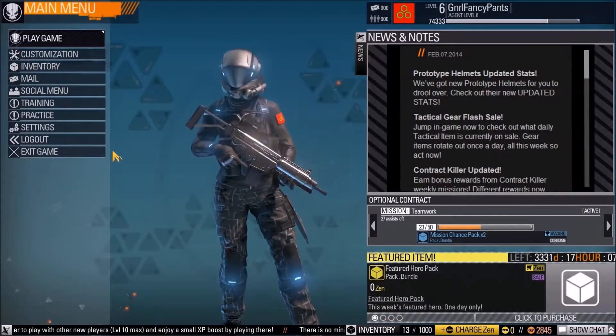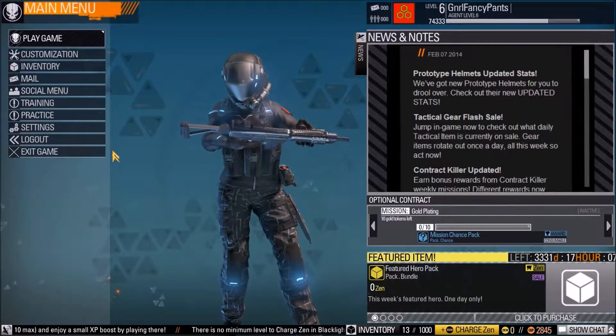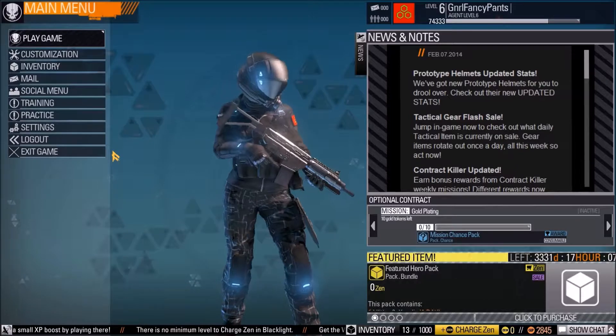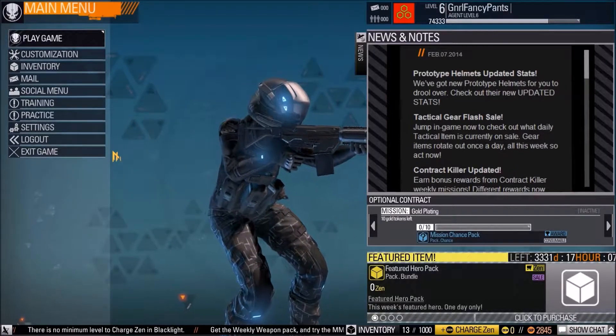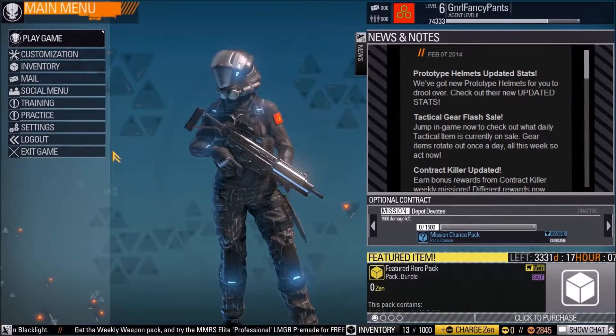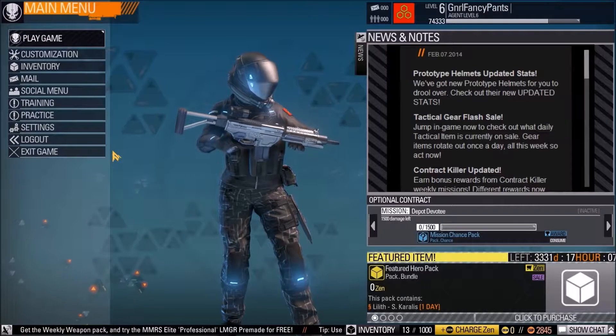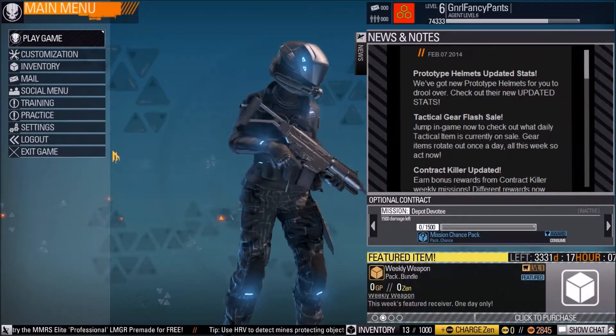They're really short — they're 10-minute matches regardless of the type of match you do. There's the standard team death match, death match, capture the flag, capture point, and things like that. So regardless of what you pick, they're all 10 minutes long.